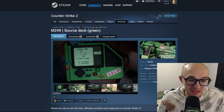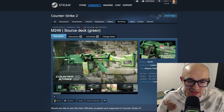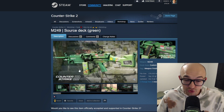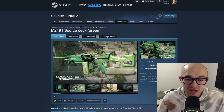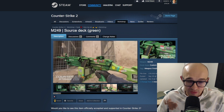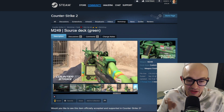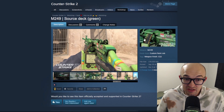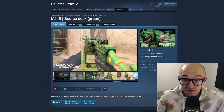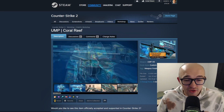Next up we have the M249 'Source Deck,' and this one looks like a Game Boy Advance or some kind of handheld gaming system. I think it's pretty cool - using that big cartridge as part of the art and design is pretty creative. It's got some hearts on it that look like stickers already in the game, but I think this is a pretty cool concept that came out pretty well. As far as M249 skins go, this one's kind of a banger.